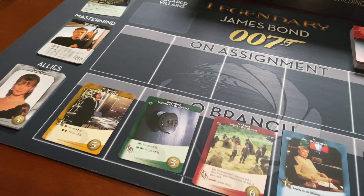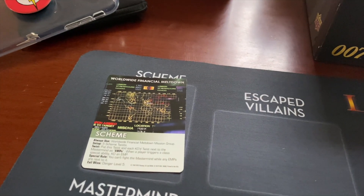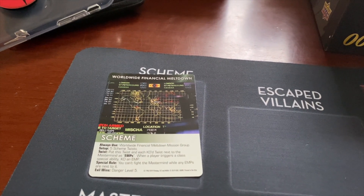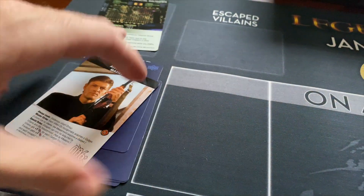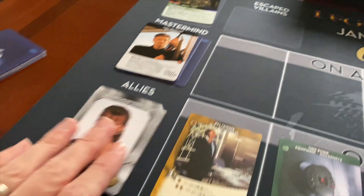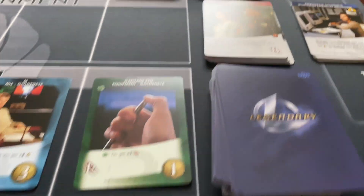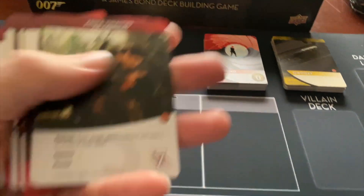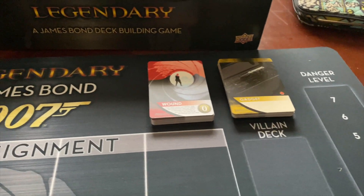Here's the setup for Legendary 007. We're playing GoldenEye today. Notice he has 006 health — nice little touch. First, you're going to set up your scheme. There are two schemes for GoldenEye; this one is the Financial Meltdown, which is kind of the main part of the movie. Alex Trevelyan is our mastermind. You have the mastermind cards that go face down beneath him, because you're going to take one randomly each time you choose to attack him. Those are going to go together with different missions — like the training mission — and they will shuffle together in a specific order to become the villain deck.